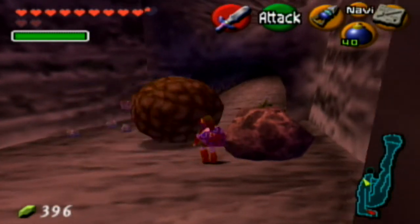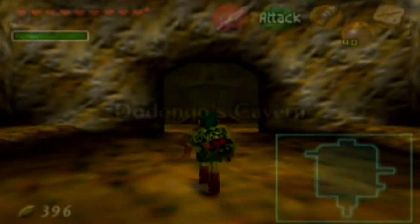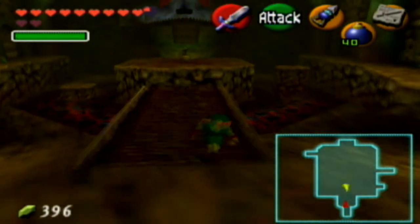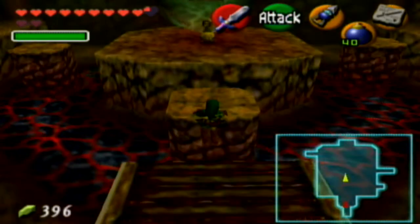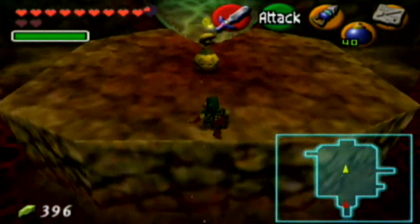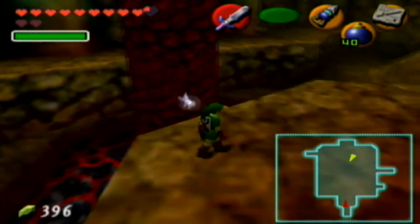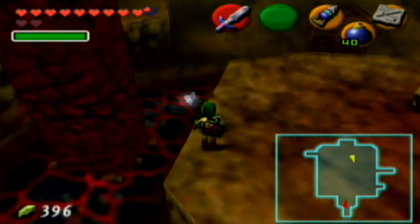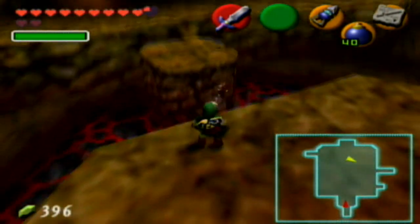There's a gold skulltula we can get in Dodongo's Cavern so we're heading there first. We go over here, jump across, and head to the room to the right. We don't go all the way to the top - just go down and across. That's a gold skulltula we couldn't get without the hookshot and stuff like that, so we're going to head back in here and grab it real quick.